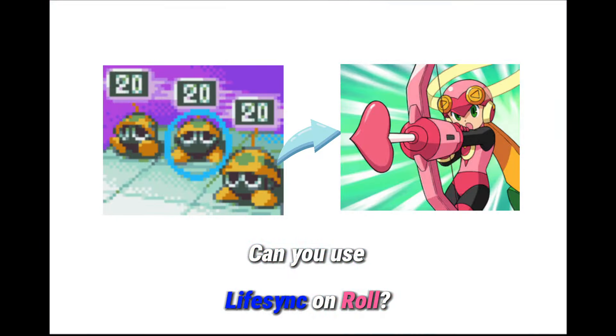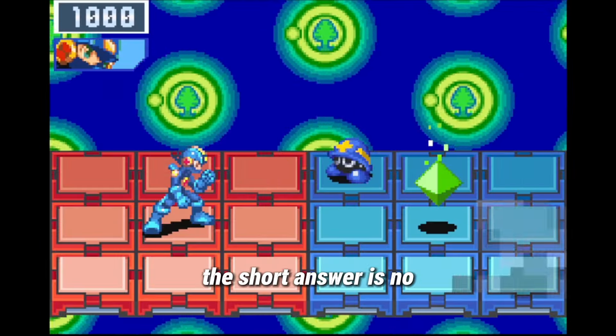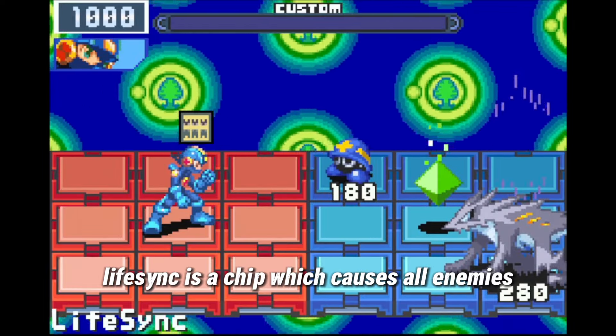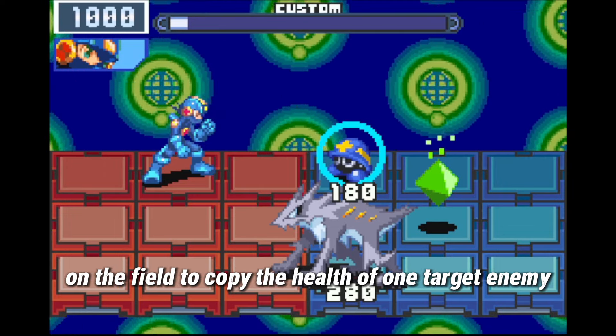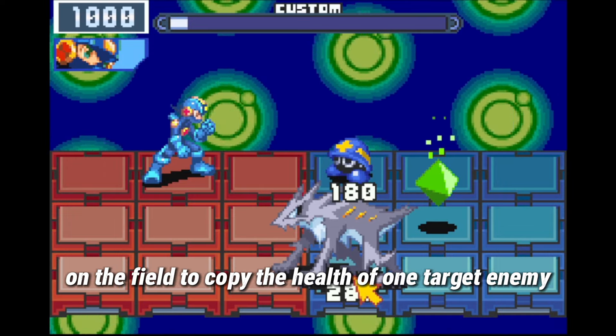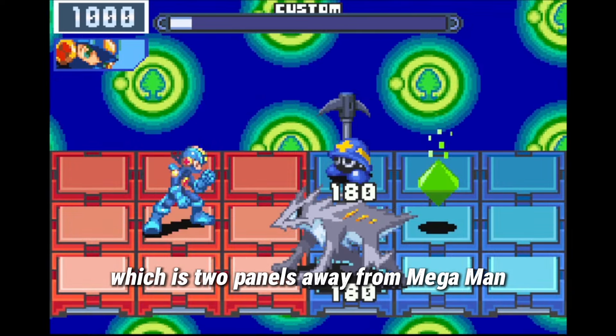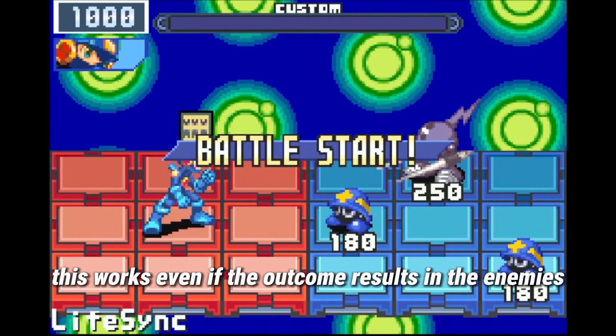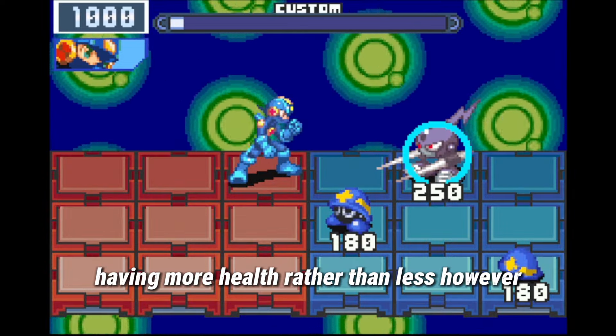Can you use LifeSync on Roll? The short answer is no. The long answer: LifeSync is a chip which causes all enemies on the field to copy the health of one target enemy, which is two panels away from Mega Man. You can see the blue indicator to confirm it. This works even if the outcome results in the enemies having more health rather than less.